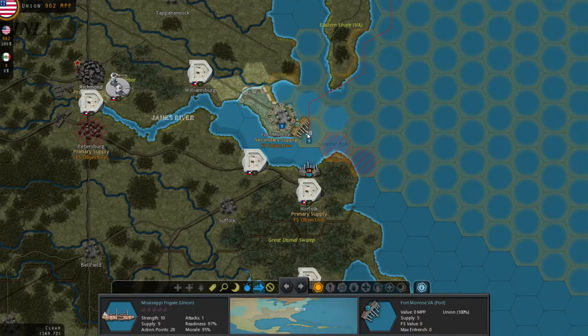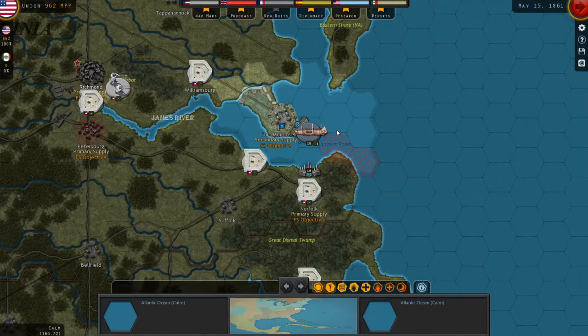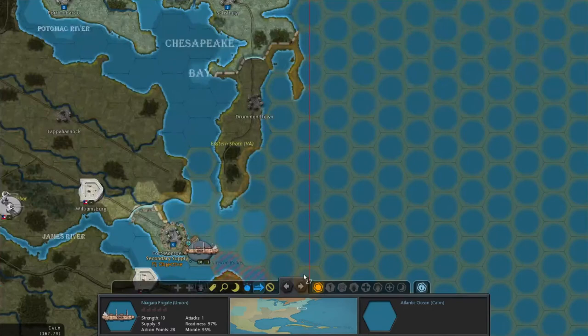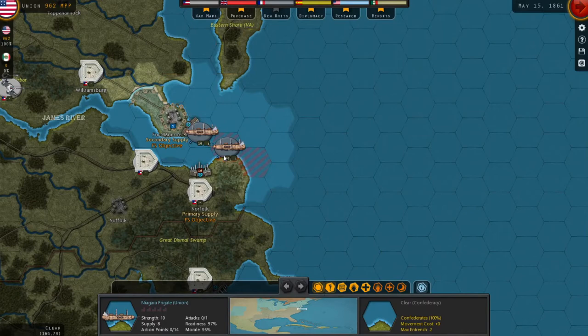We find Fort Monroe, Virginia on the map. Moving one frigate to the hexes marked in red off the coast allows it to blockade the Confederate city of Norfolk, which will reduce that city's supply. This blockade-by-occupation feature also appears in Strategic Command: World at War, where you blockade by placing ships in specific shaded hexes.